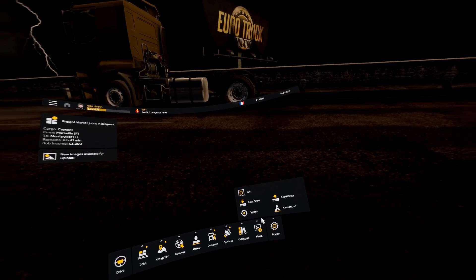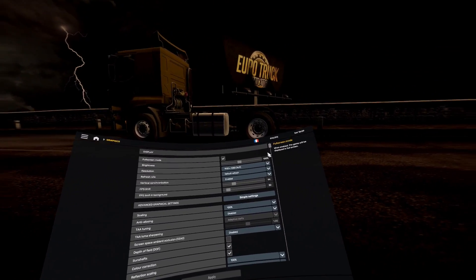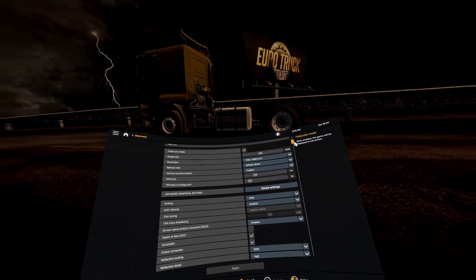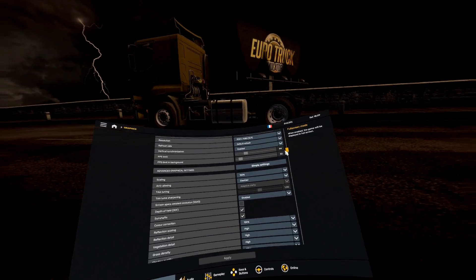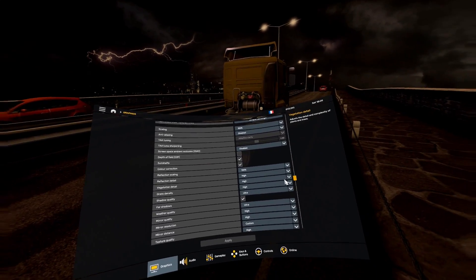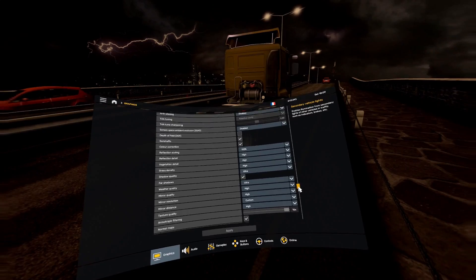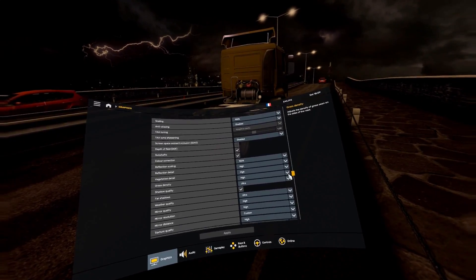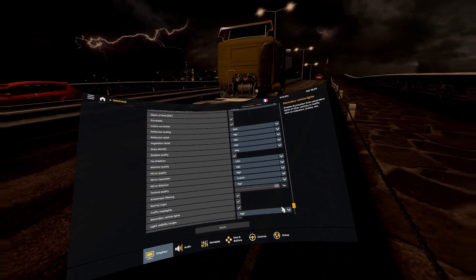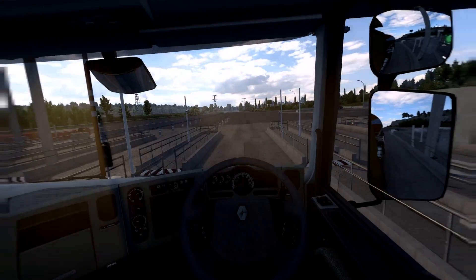Here are my settings — as you can see everything is pretty much on high or ultra. You can have a look; it does make a bit of a difference if you mess around with these, but the most important thing is turning the AA off and applying Snowy Moon's TAA mod to this game. Highly recommend you do that. Let's go into the game now.